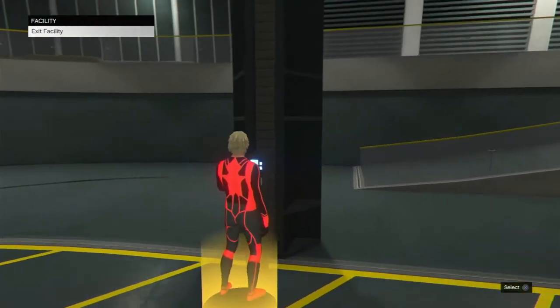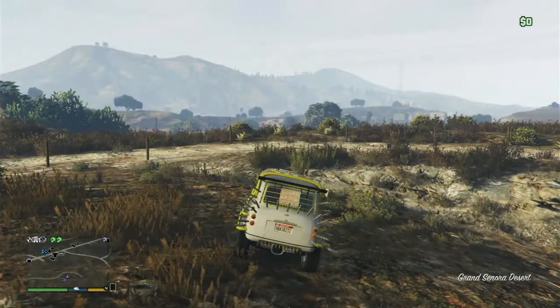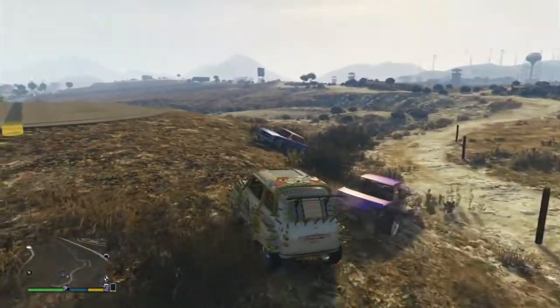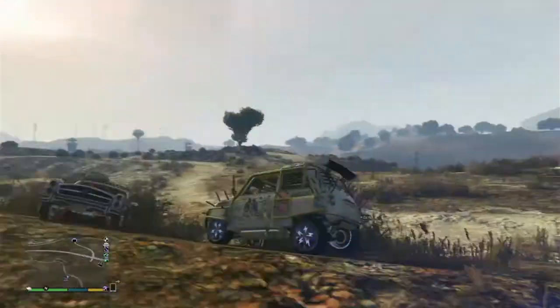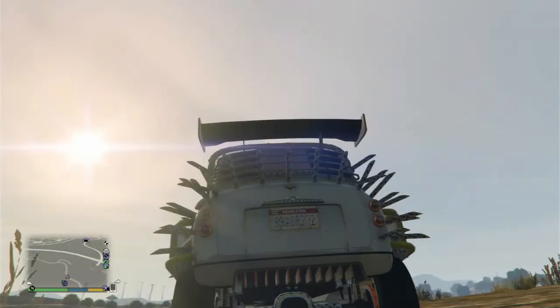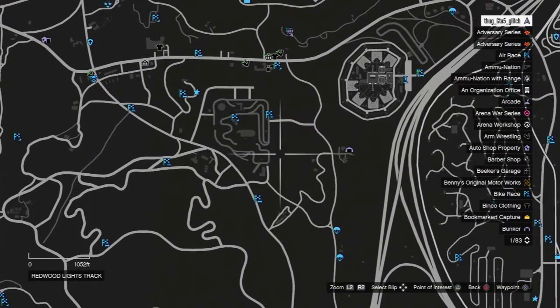Now hit Triangle and X at the same time to TP into the vehicle and take it outside. Once your friend gets out of the vehicle they are in, your plate number will change and you can take that vehicle straight to your mobile operating center. Get out of it and the plate number will change. Once the plate number changes, call your mobile operating center up and drive that vehicle straight into it. That's it — I'm out, I'll see y'all in the next one.